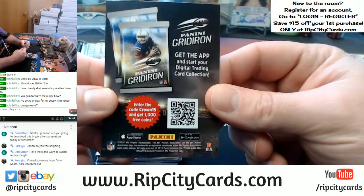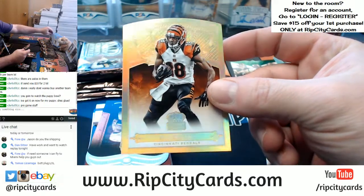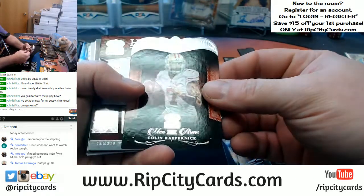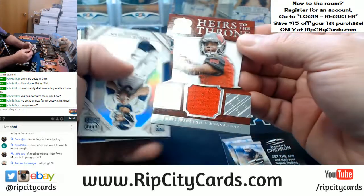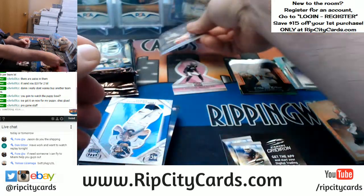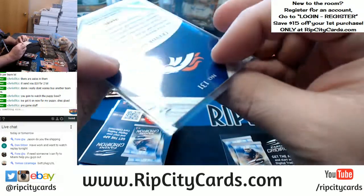Here's your McCoy base card. The Gridiron — probably not still legal anymore. Flacco. And A.J. Green, Prism to 25, for the Bengals. Colin Kaepernick. Heirs to the Throne — Jameis Winston rookie patch die cut, numbered to 499. Trevor Simeon for the Broncos. A little bit of fun there — it's unnumbered but fancy.